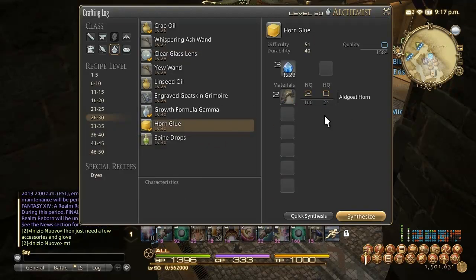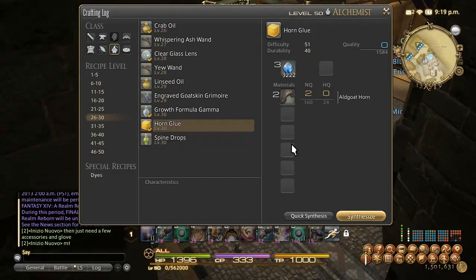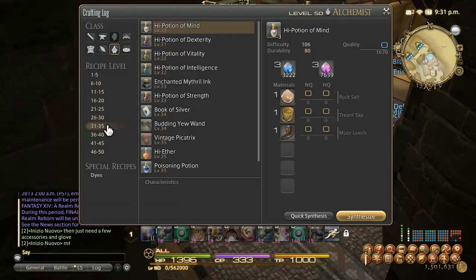From level 31 to 33 you can either make Horn Glue or keep making Clear Glass Lenses. Horn Glue usually sells a little better — about 700-800 gil for regular quality, as we saw earlier. You can usually find Algot Horns for under 300 gil a piece, so you end up making a net profit of about 100 gil per craft, maybe a little bit less depending on how fast you want things to sell. The only problem is fronting the cost to buy those horns. If you don't have the money, use Clear Glass Lenses; if you do, switch over to Horn Glue through to level 33.